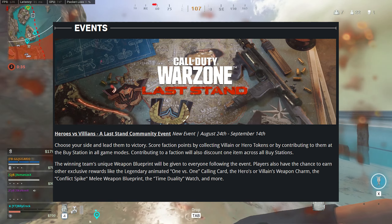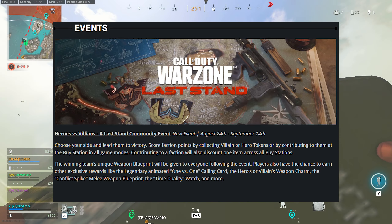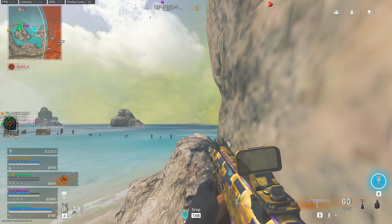Players also have a chance to earn exclusive rewards like a legendary animated 1v1 calling card, the hero or villain's weapon charm, the Conflicted Spike melee weapon blueprint, the Time Duality watch, and more.